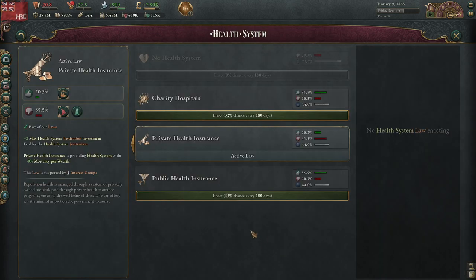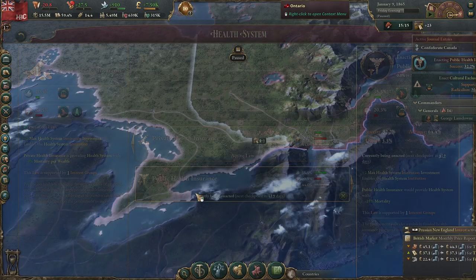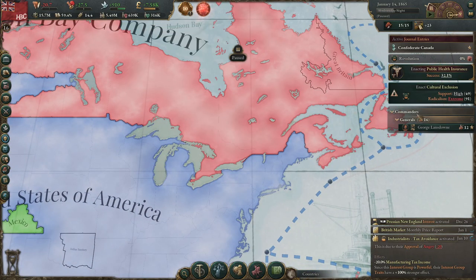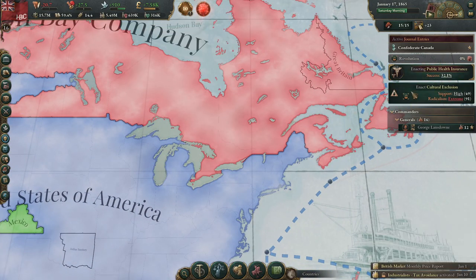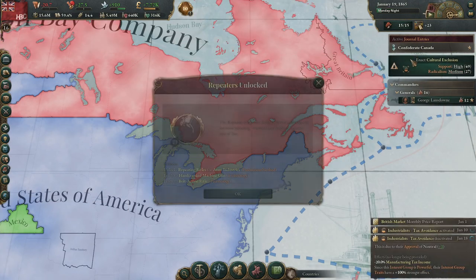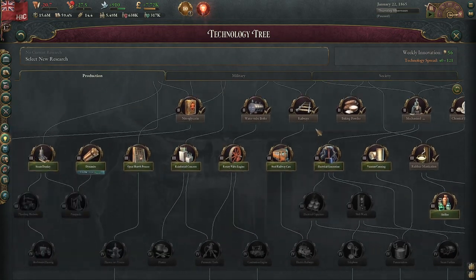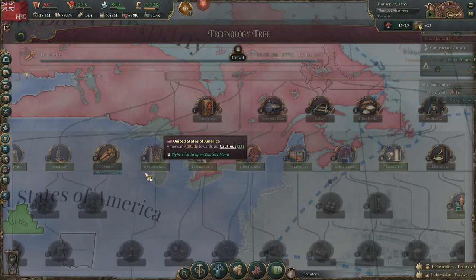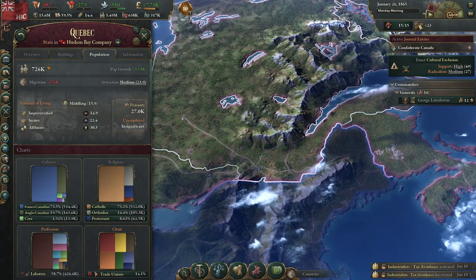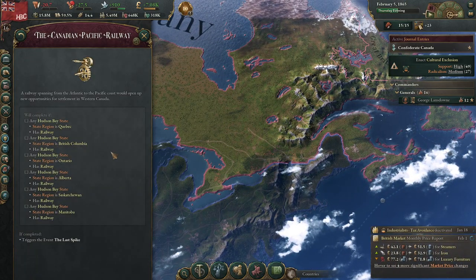Really we want to change away from private to public health insurance — people are willing to do it, perfect. Except the industrialists are really ready to start a revolution, so I guess we need to wait a little bit. Let's get dynamite since we're so close. What are we building now? Railway in British Columbia — we're working towards the Canadian Pacific Railway.